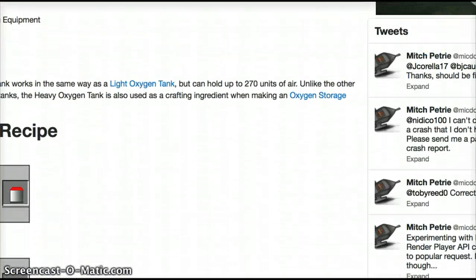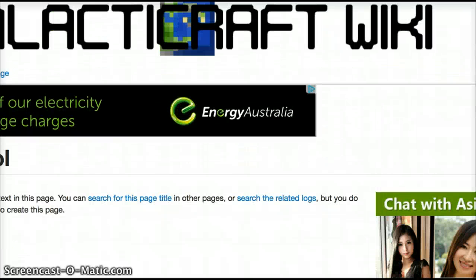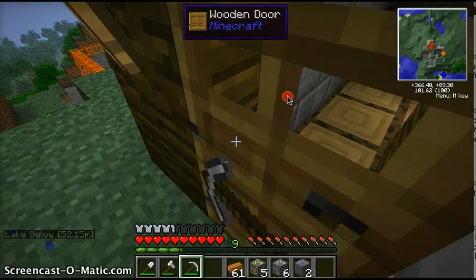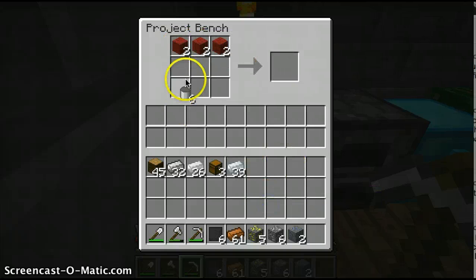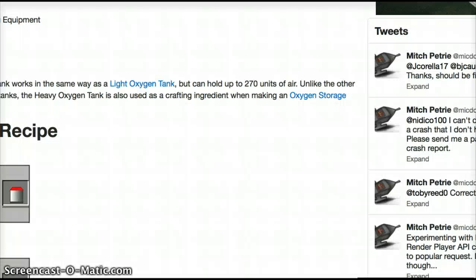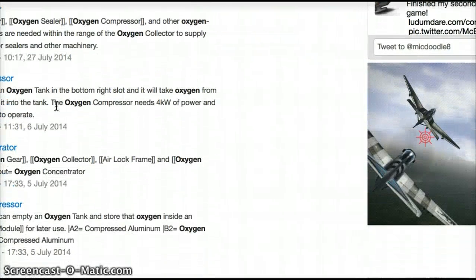So I need red wool, canisters, and compressed steel. Does it have to be red wool? Okay, I think it might have to be red wool. I'm going to make the red wool and be back. I've got the required materials — place them in here. Tin canisters, compressed steel. One, two — heavy oxygen tanks. And what else will I need? Oxygen collector, compressor, concentrator.